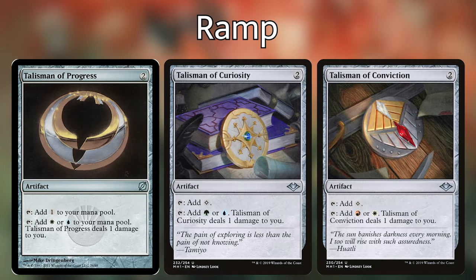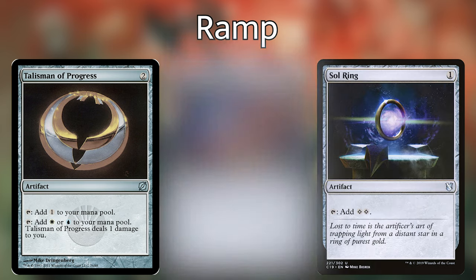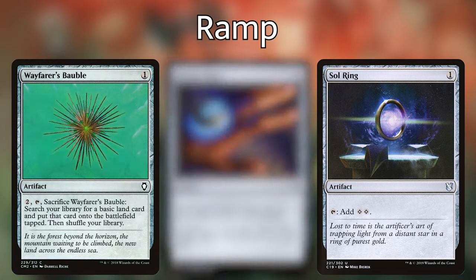We're then playing the three Talismans — Talisman of Conviction, Curiosity, and Progress. Each of them, for two mana, come into play untapped, can tap for a colorless, or we can pay a life to generate some color. We're then also playing Sol Ring, Arcane Signet, Wayfarer's Bauble, and Battlemand, which is awesome with the right board state.